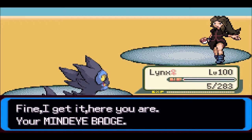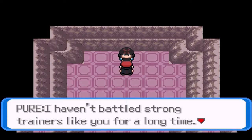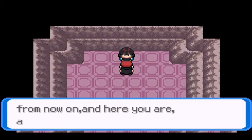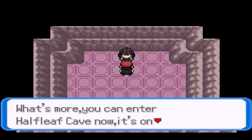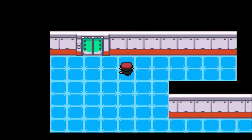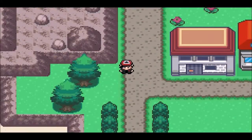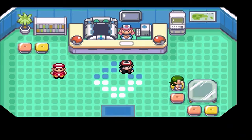Pure says: 'I lost to you. Fine, I get it. Here you are — your Mind Dye Badge.' And we got over 9,000 Poké Dollars! I got the Mind Dye Badge from Pure. Pure also says: 'Challenger, what's your name? Sheep Killer. I must respect you more from now on. Here you are — TM02 Dragon Claw.' And now we can enter Half-Leaf Cave — it's on the west of the city. Normally you can't enter without the Jimmie's permission, but now we do have their permission.